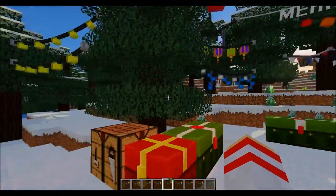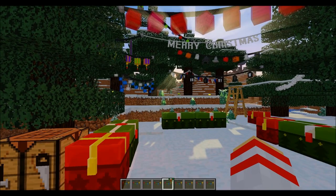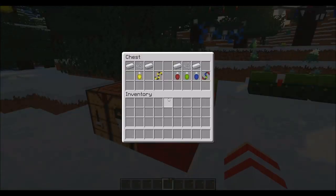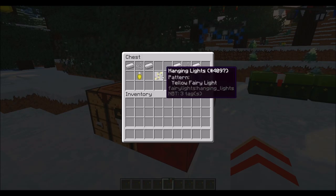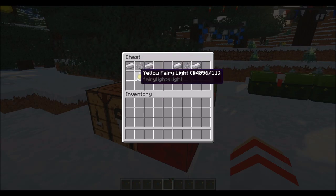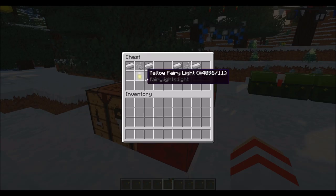Let's jump straight into things because this is a very crafting recipe heavy mod, but it is well worth it to get decorations like these in your Christmas build. Let's start with the fundamentals — this is how you craft pretty much all of the lights in this mod. You need two iron in the top left and right corners of your crafting table, string in the top middle, and then the light of your choice. Here I've gone with the yellow fairy light.